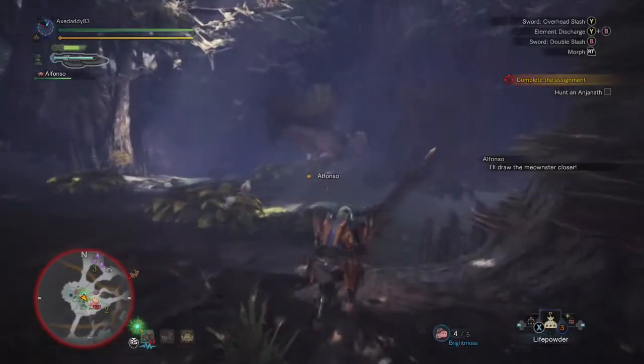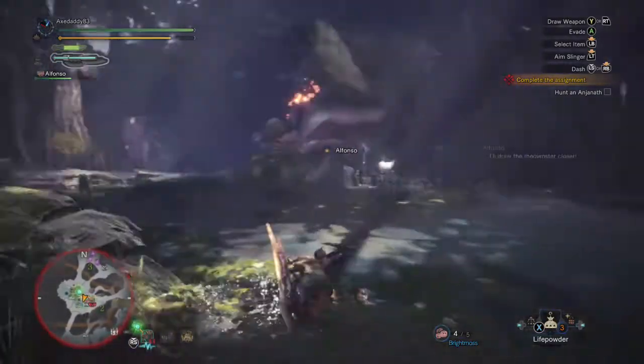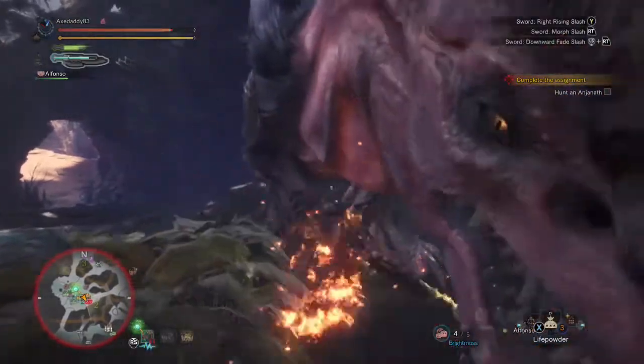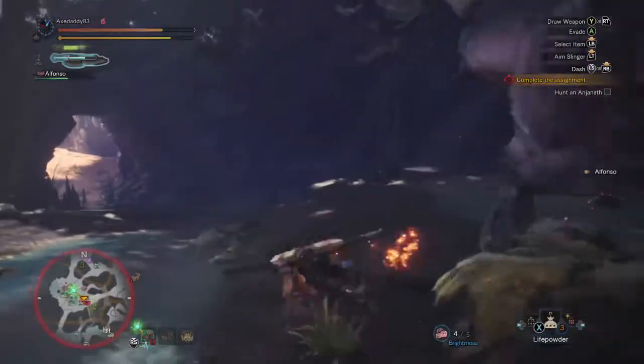Use the environment to your advantage. The area I'm fighting in has vitality plants, which can be a life saver if you get caught by an attack. This same area has water in places, which makes it easier to remove the fire debuff. Speaking of that fire debuff, if you get too close to Anjanath's mouth while he's preparing to spew flames, you'll catch on fire.